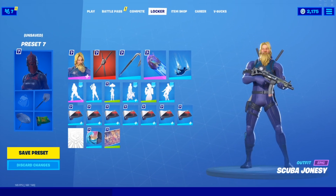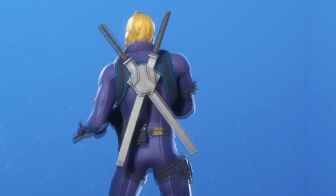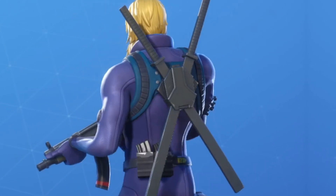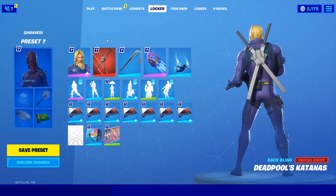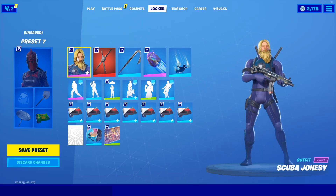The next combo is with the Scuba Jonesy skin. I haven't unlocked the mask yet, but I decided to pair him with Deadpool's Quintanas. The Deadpool backbling looks incredibly clean yet sweaty with this skin. And to match that look, I decided to go with the Crowbart for the pickaxe to give Scuba Jonesy a really sweaty combo.